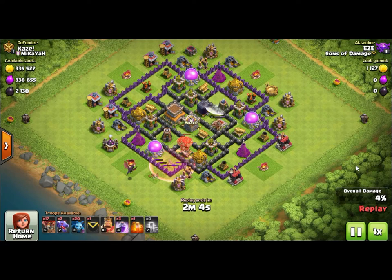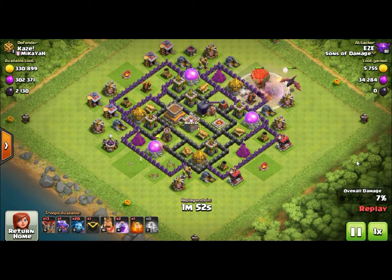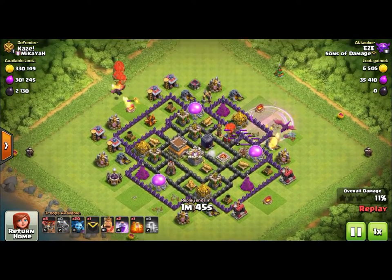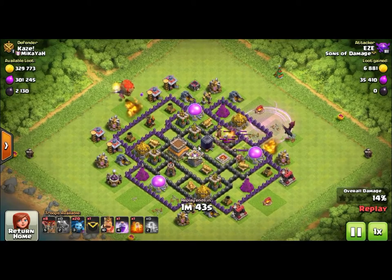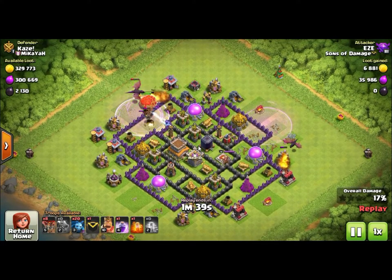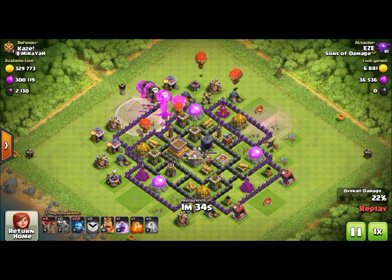Because of where the air defenses are in this space, it made it really simple. You can see we drop the first dragon on top of the first air defense, put the balloons in, then use the rage spell to push those balloons on top of it. Drop the second dragon - the air defense locks onto the dragon - then drop the balloons in and put the rage spell on top. Probably didn't have to use the rage spells in all three locations, but I was trying to keep the dragons up too because they were going to help the minions clean up some of the buildings.